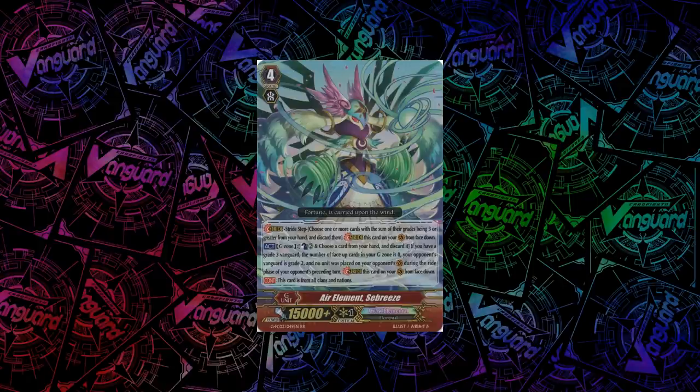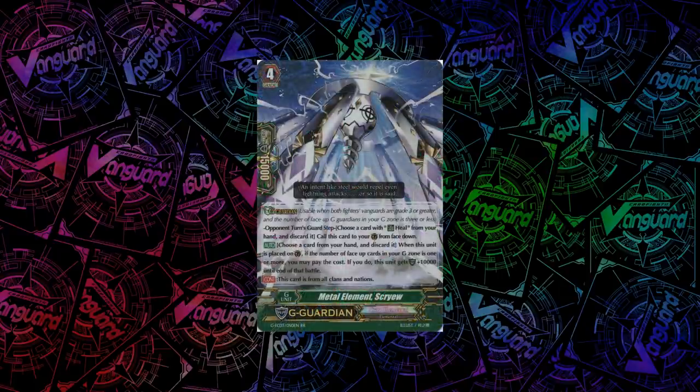Next up, we have 2 G-Guardians that are Cray Elementals and will be played in many decks for quite a while. The first is Metal Element Screw. Its skill is: when you G-Guard with it, if the number of face-up cards in your G-Zone is 1 or more, you can discard a card. If you do, this unit gets plus 10k shield on top of the 15k it already has, equating to 25k shield.